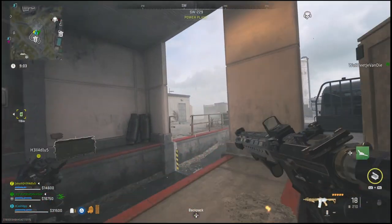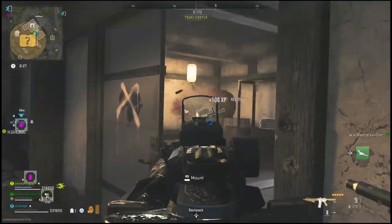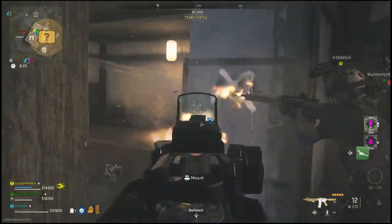What is going on everyone, Guiding Light here back with a quick DMZ guide. In this one I'll show you guys how you can deliver the fake documents which you have gotten from the observatory over to the top floor of the castle.